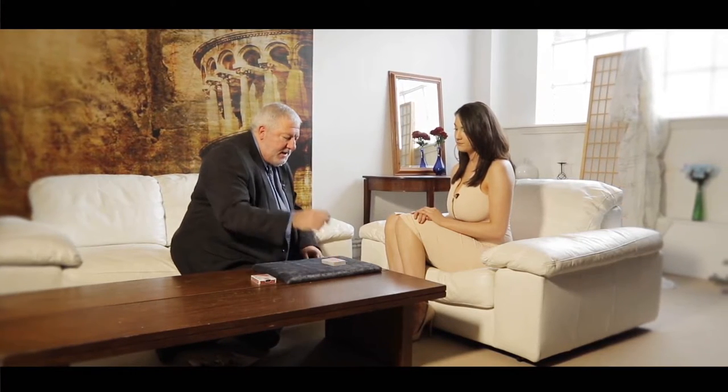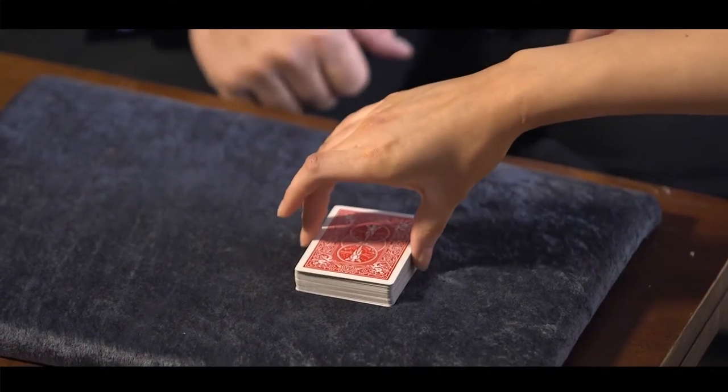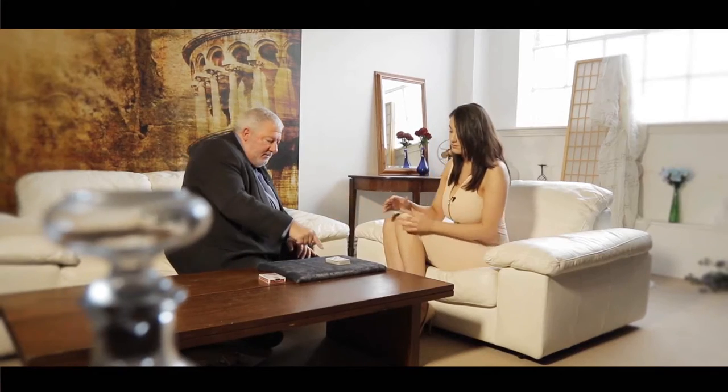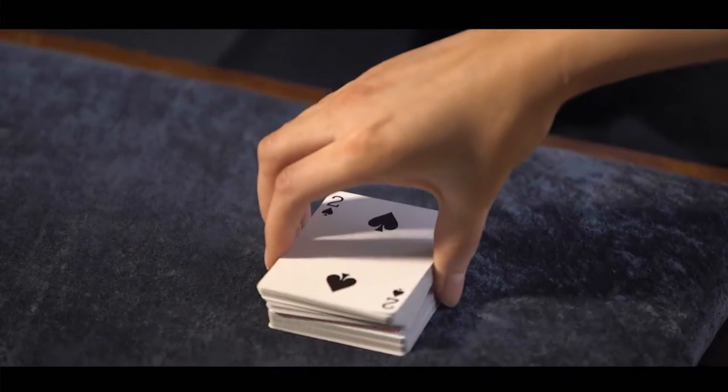What I want you to do is cut off a small packet of cards — just lift it straight up. Great, turn them over so it's face up, and put them back on top of the deck. Now cut a little bit deeper, a little bit more, and lift those straight up, and turn them over, and put them back on top of the deck. Excellent.